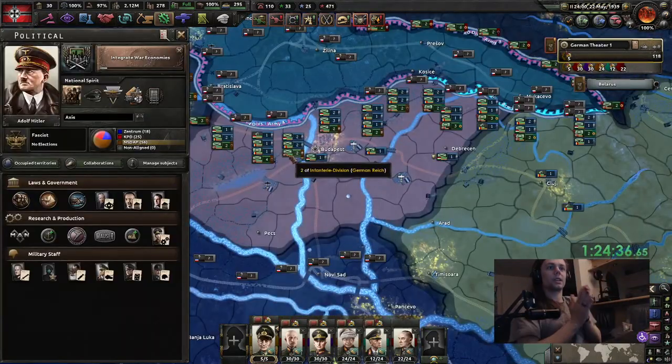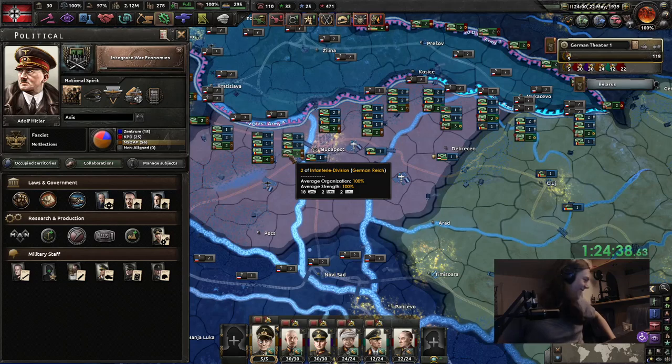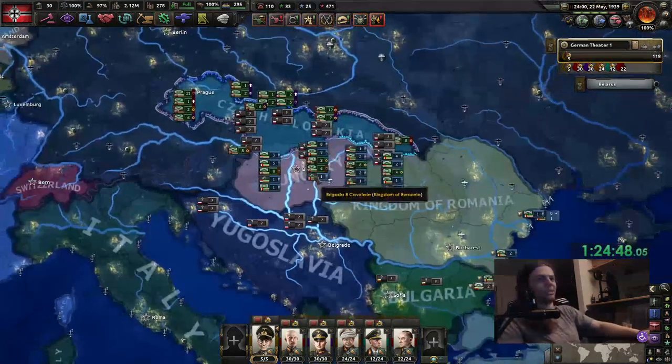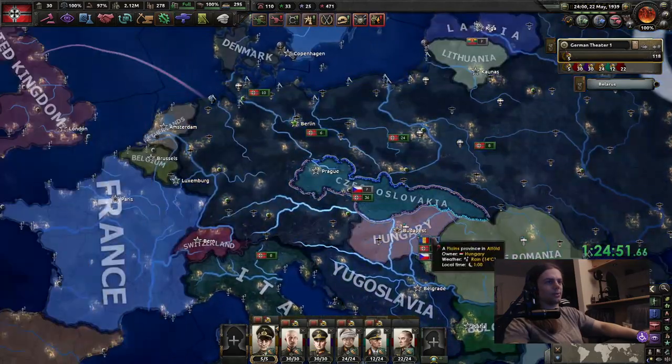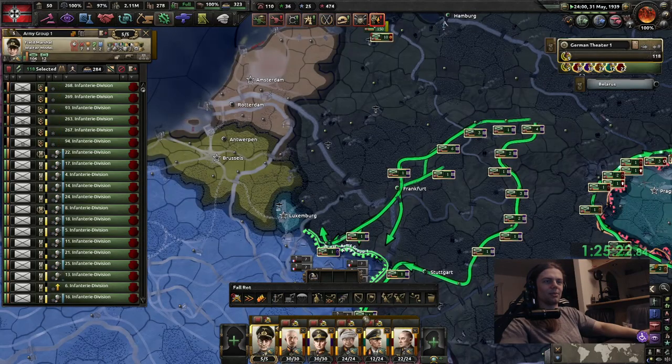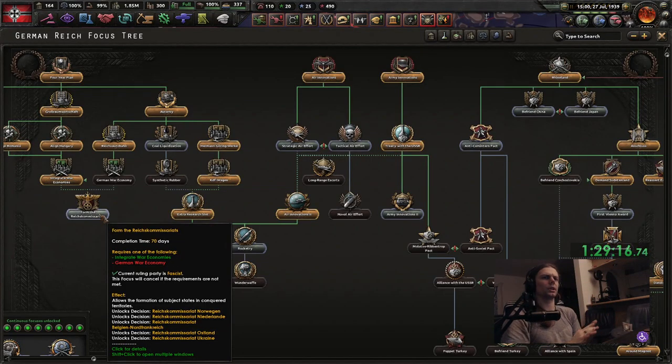Hungary is going to be a problem. Actually, I'm a genius — this is all planned. Because now we will get integrated war economies, which will puppet Hungary and Romania if they agree. If they are puppets, they cannot declare wars. Liberia joined the Allies — what have I done? Now we can also go for the Reichskommissariats, which is very nice if you are at war with someone else. Italy was in the war with you — you can take the Reichskommissariats and then puppet, for example, the Netherlands before the peace deal comes, and then you will have them without spending points on it.